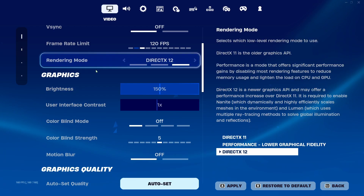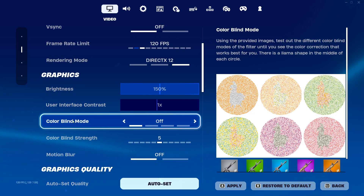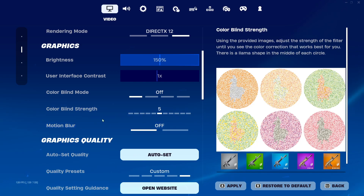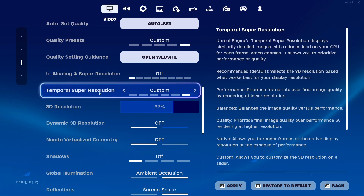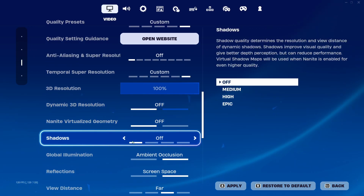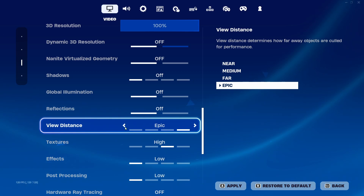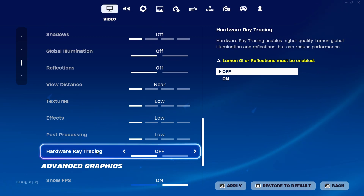For graphics and brightness, these don't affect performance. Brightness I have on 150. Colorblind mode doesn't affect performance either — I'm using Off for the season, or you could use Tritanope which makes everything look more vibrant. Motion Blur — turn this off, it reduces performance and makes things look bad. For Graphics Quality: Anti-Aliasing turn off; 3D Resolution put at 100 (if you're lagging a lot try 80 or 90); Dynamic 3D Resolution off; Nanite off; Shadows off; Global Illumination off; Reflections off. View Distance you can put on Far or Epic for competitive. Textures on Low, Effects on Low, Post Processing on Low, Ray Tracing on Low.